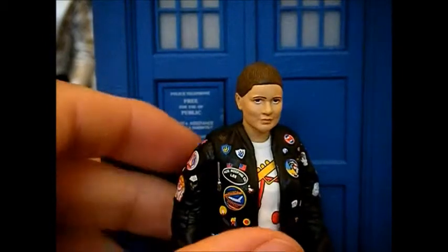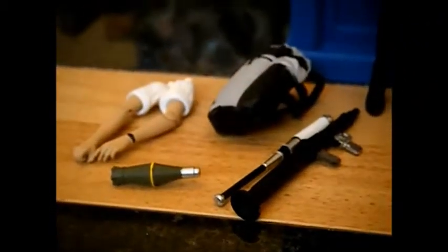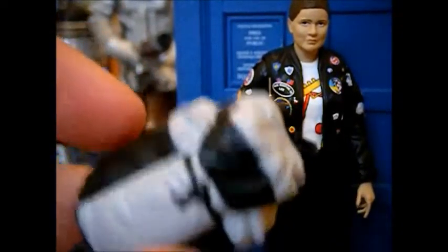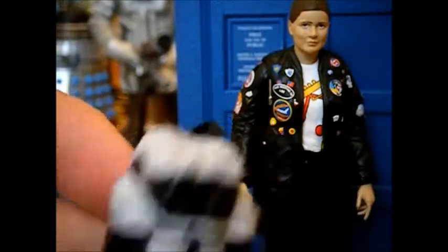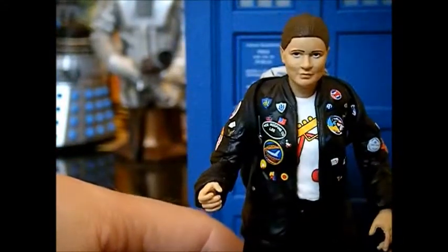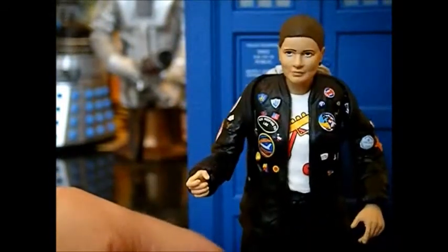Another good thing about this figure is the fact that it comes with so many accessories. I will show you each individual item and then show you her interchangeable arms. The first thing to note is the figure comes with her backpack, which is a really nice accessory. I know Dapol did a figure of Ace back in the day — not very good — it came with a rucksack and a baseball bat, but this figure obviously comes with that and a lot more. The best way to put on her rucksack is to put her arms back and try to get both her hands tucked through at the same time. It does look fantastic when it's on, and she still stands up really well.